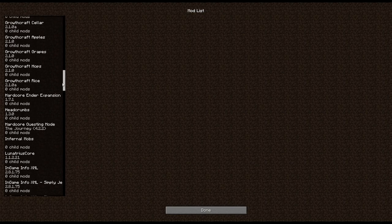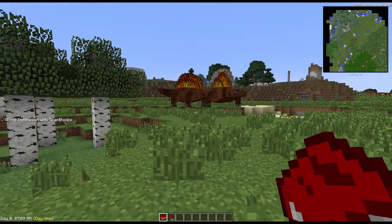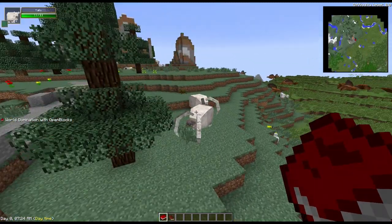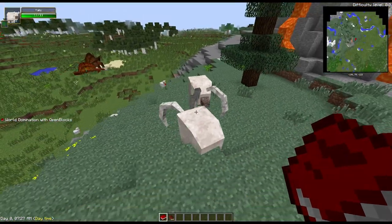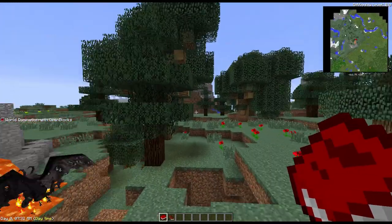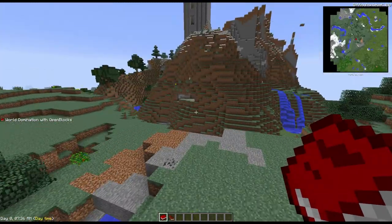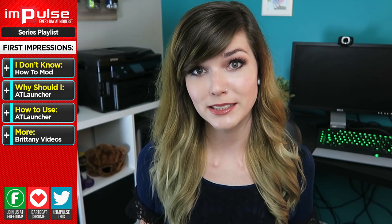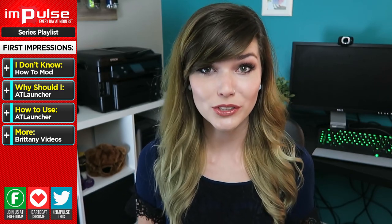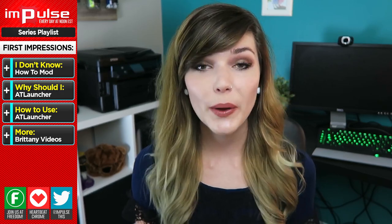AT Launcher may not be equipped with everything that you want in one world, but it's a great place to start learning mods, or a very easy way to make worlds that are jam-packed with mods ready to be explored. I know that a lot of you are veteran players and know a ton about mods and modded worlds, but not everybody does, so this video is for those who aren't quite as experienced. Please don't leave me comments saying how much this video sucks.